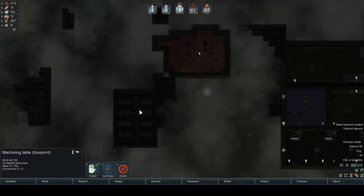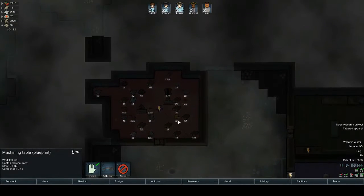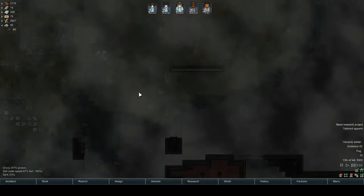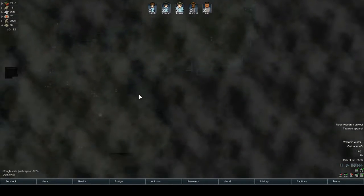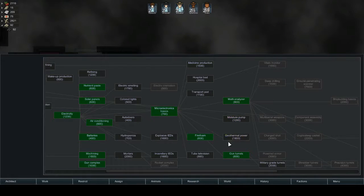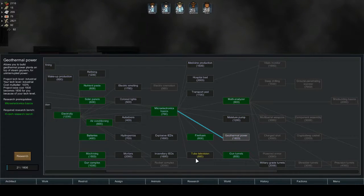That's why we didn't finish building that — we need 150 steel. It's 22 in there. Then what I might do is — I didn't actually click.